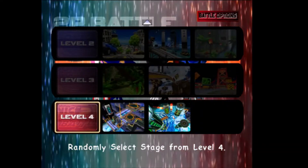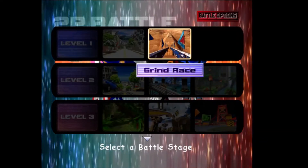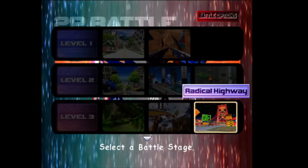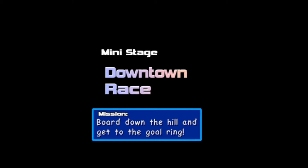You get all of the speed stages in the game — you only unlock level four once you've beaten the story mode. It doesn't actually go in order, so we've got City Escape. These are pretty much just the normal levels, but what I do want to show you is the downtown race and the grind race, because these are different. These are not the same stages.